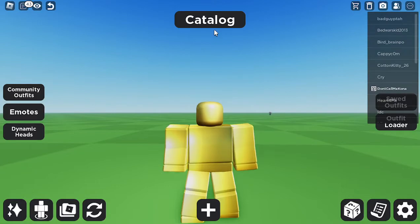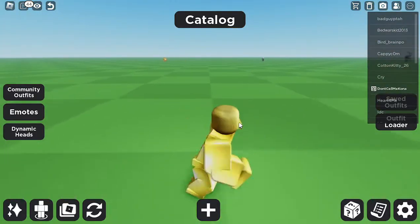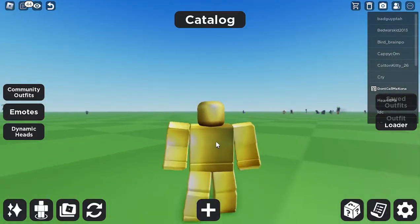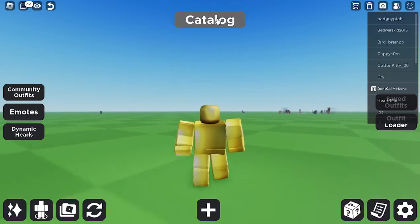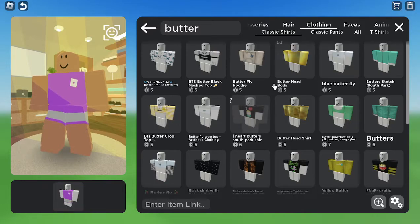Alright, we are back. So yeah, that was the Gold Torso, or the Gold Body. So now we're gonna go on to the next cheap item — the next cheap expensive-looking item.